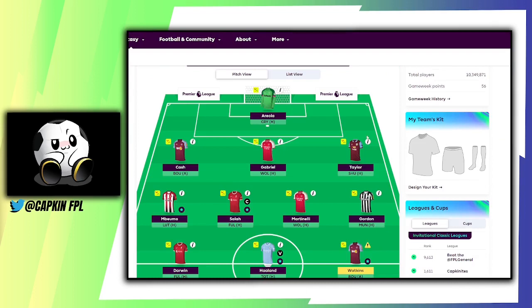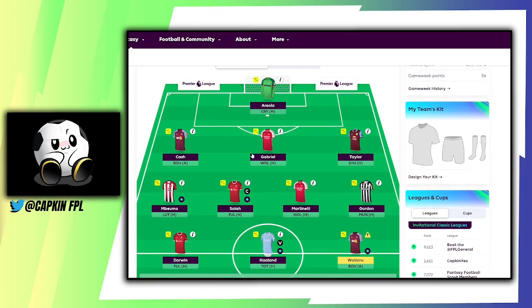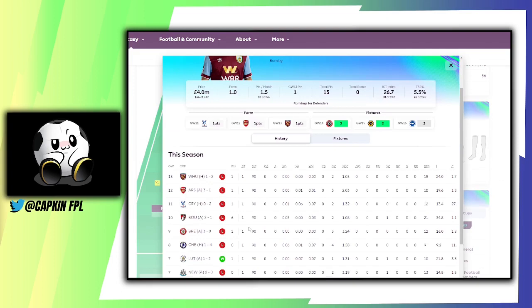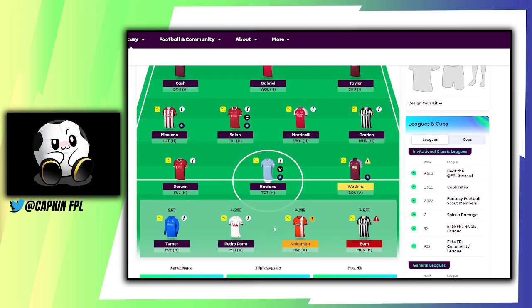Going into Game Week 14: Areola in goal against Crystal Palace — there's a good possibility West Ham could get a clean sheet. I'm playing Taylor, which is quite rough, but he's got a wing against Sheffield United so I'll just pray and go for it. Gabriel at home against Wolves — I think this is a good fixture to keep a clean sheet, just hoping he starts. Cash against Bournemouth — not expecting too much there.